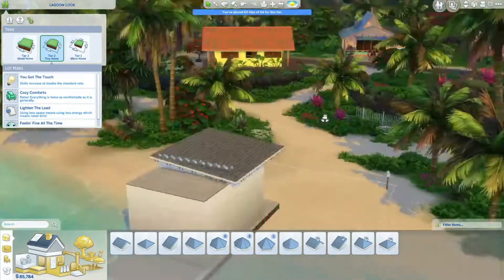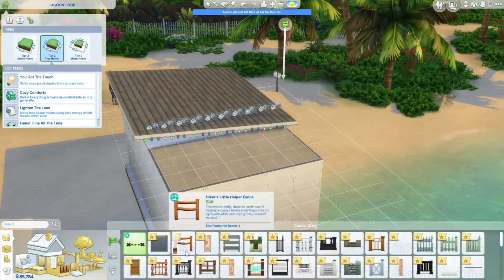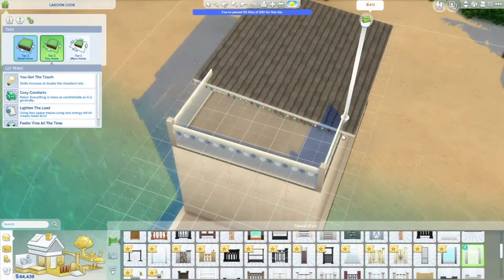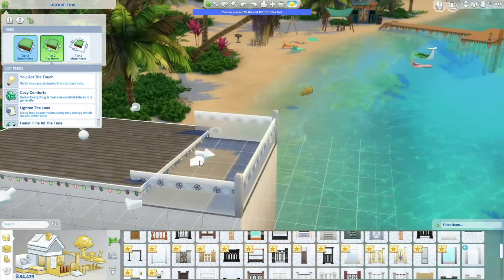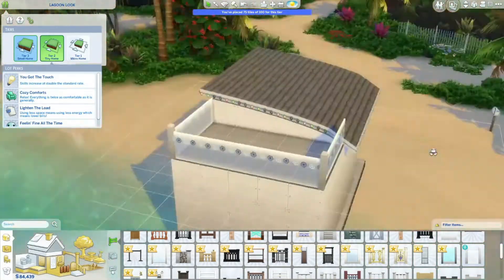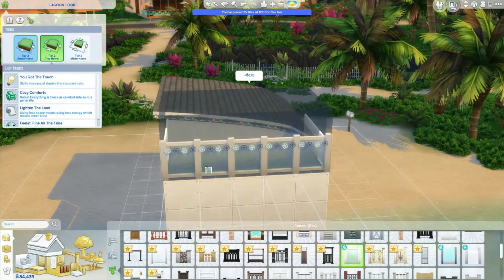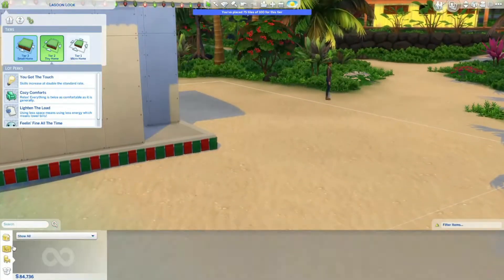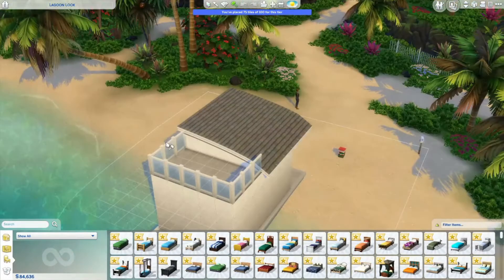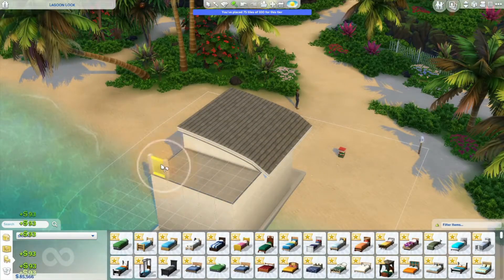Just because she's got a baby doesn't mean it's the end of her life. So just trying to figure out how to keep — I wanted a balcony or like a rooftop place. But obviously if you have a rooftop thing, that adds to the tiles and we can't be having that. I need to have those skills going at a double rate or whatever.